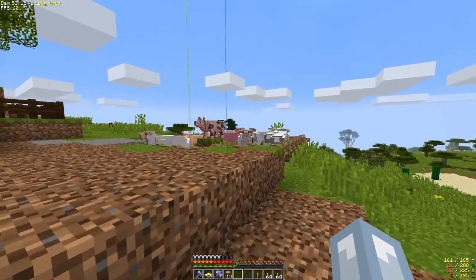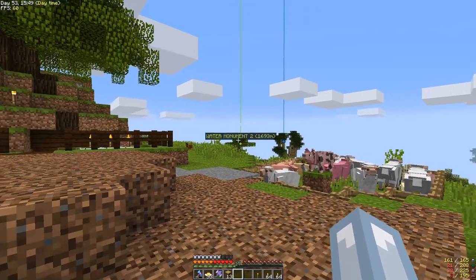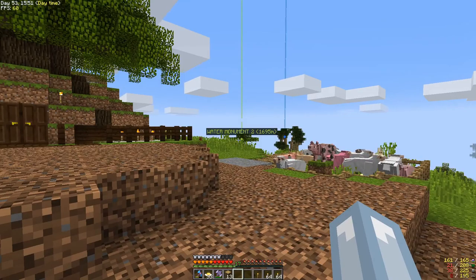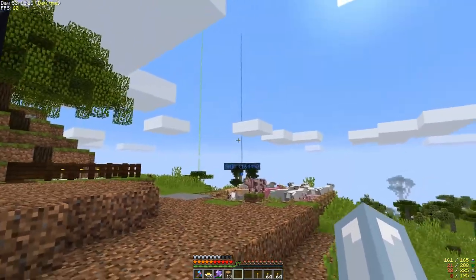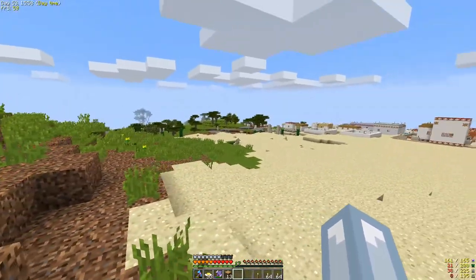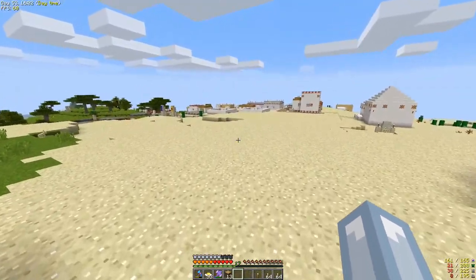Those two markers are ship and water monument. I think we're gonna go explore the ships because there are two ships right next to each other. Let me show you what those villagers are up to.